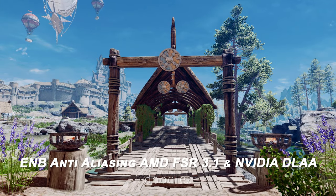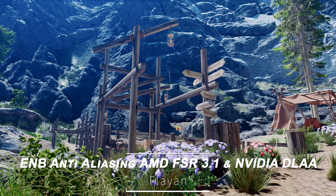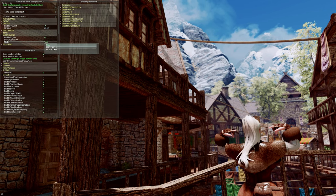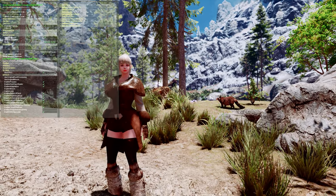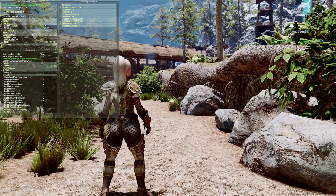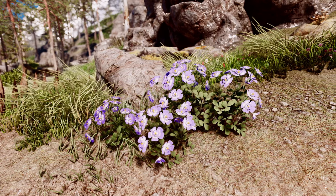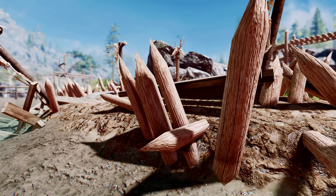Next up is ENB Anti-Aliasing AMD FSR 3.1 and NVIDIA DLAA. This mod is a SKSE plugin that implements native anti-aliasing for AMD FSR 3.1 and NVIDIA DLAA for ENB. If DLSS is compatible, DLAA will be automatically activated; otherwise, AMD FSR 3.1 will be enabled and run natively in D3D11. This mod directly replaces the game's temporal anti-aliasing and, unlike Skyrim Upscaler, it runs before some post-processing effects and uses a more optimized hooking method.